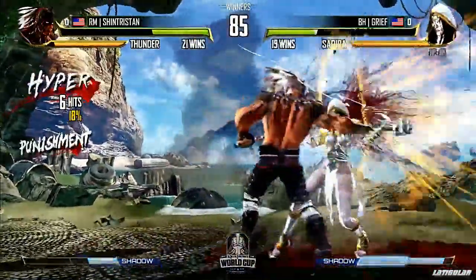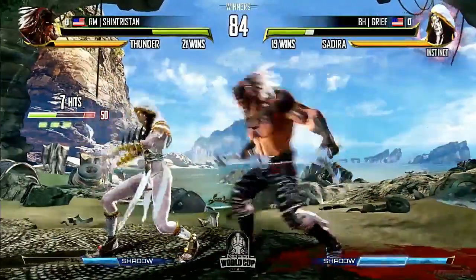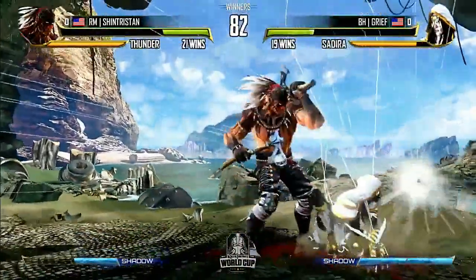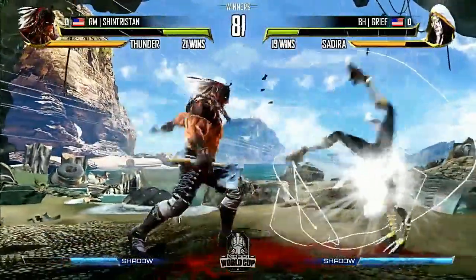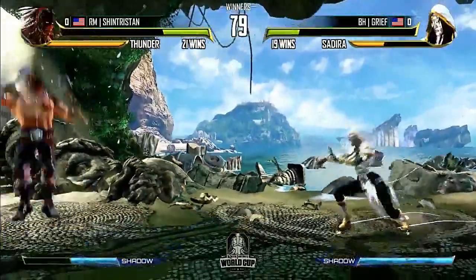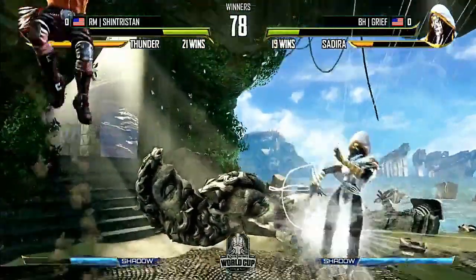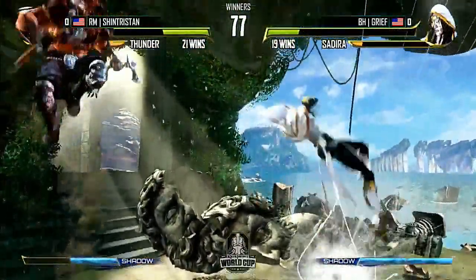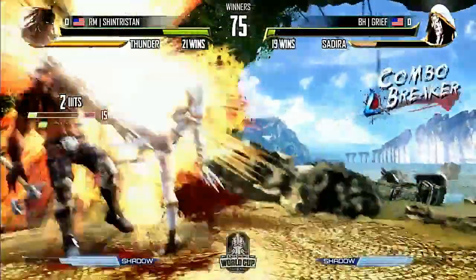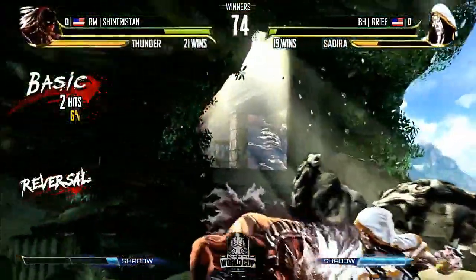That's actually how we saw Sadira win EVO 2014. He goes for the unbreakable there. Grief does like to go for pretty short combos into a hard knockdown — mostly for setup and positioning, that's really kind of how his Sadira is bred. If you do see uppercut from Shin Tristan — there it is. He's got to watch out for the web. Shin Tristan puts super-glue on his up-back button, which is smart during Sadira instinct.